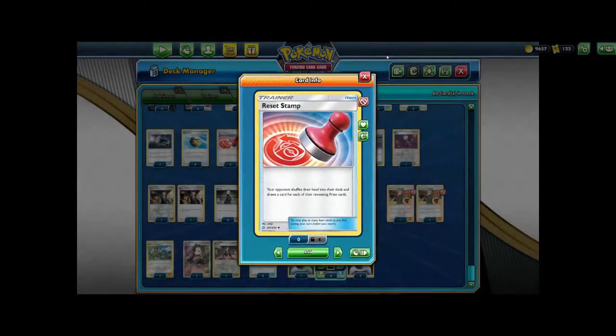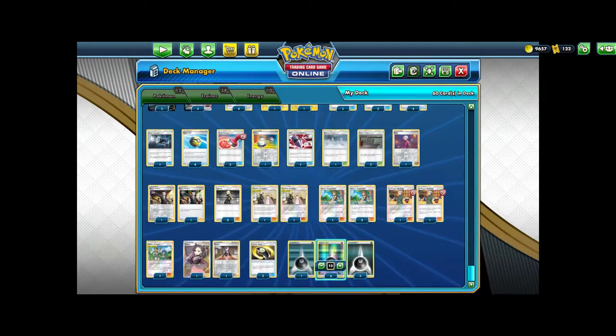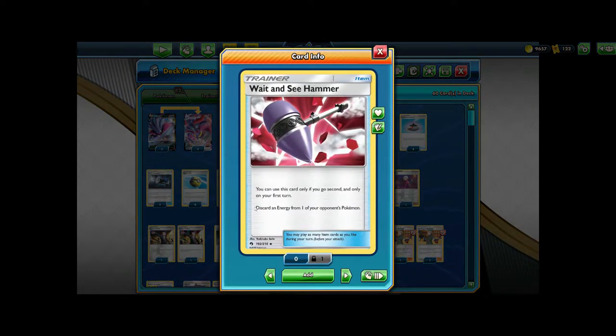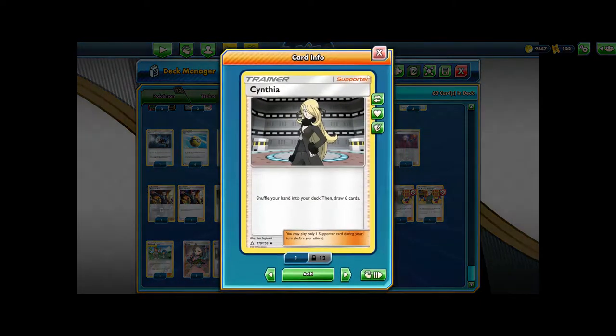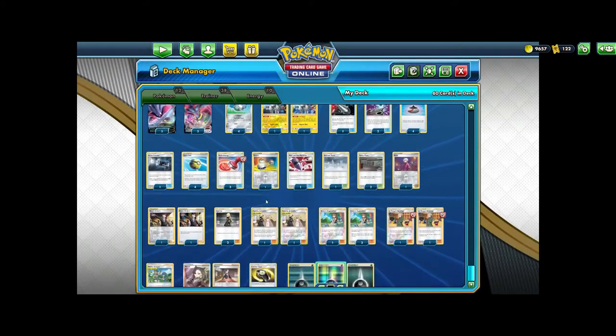If our opponent has a bigger hand than five, we can Stamp them down to five prize cards and make it so that they have less options. And from that five-card hand, we choose one of those cards to put onto the bottom of their deck and hopefully make it so that they dead draw. For some more disruption against that Dragapult matchup, we do play Wait and See Hammer. If they go first and we happen to go second, we can always utilize Wait and See Hammer to disrupt them and make it so they cannot get off a turn two Max Phantom.